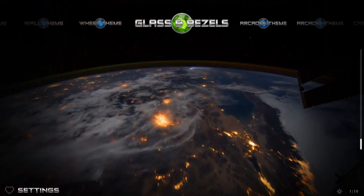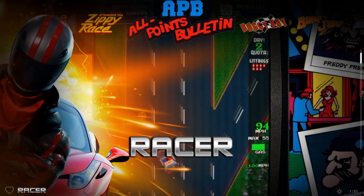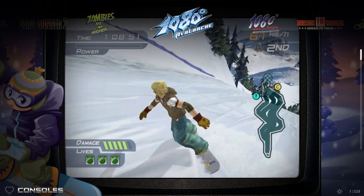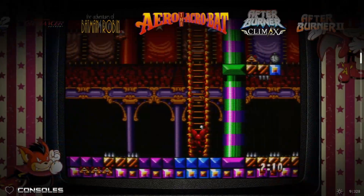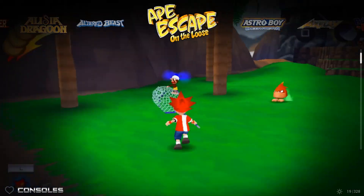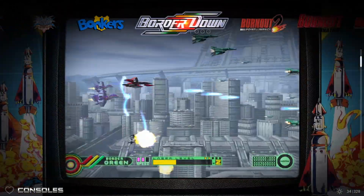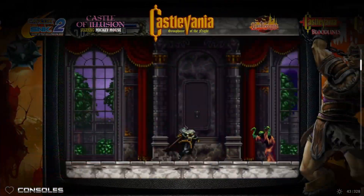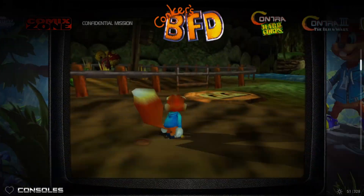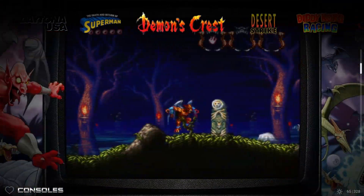Here is CoinOps Legends 4 after we transferred over all those ROMs. CoinOps Legends 4 is nice because you can change the theme so easily within the program itself. Going to consoles, we now have 328 games. You can see PlayStation 2 games, Game Boy Advance, Ape Escape, a lot more Nintendo 64, a lot more Dreamcast, more PSP, and of course GameCube games as well — all within the beauty and customizability of CoinOps.